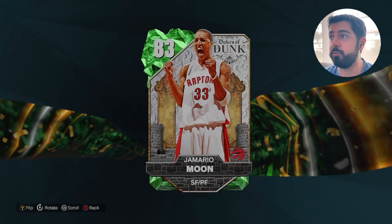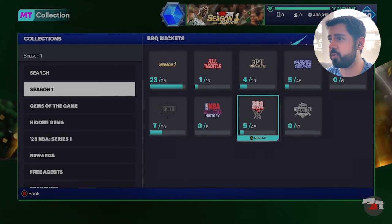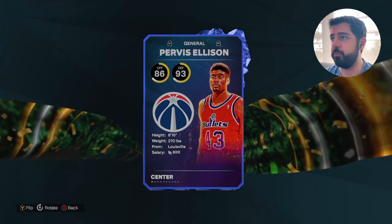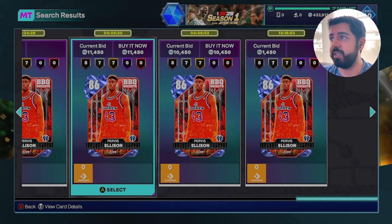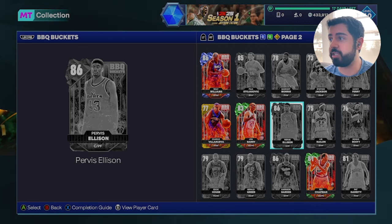I think this Jamario Moon card could be similar in terms of demand to how Purvis Ellison was last week — I've yet to get him myself. Purvis Ellison plays amazingly well. I'd love to buy him today too, but you can see he's mighty pricey. I'm not spending 10K MT on a Sapphire, I'm sorry. But yeah, those are the cards I'm really interested in from this set. Let me know down below who you're interested in. Hopefully I see you guys on stream in the next 30 minutes or so — until then, appreciate you guys and I'll see you later.